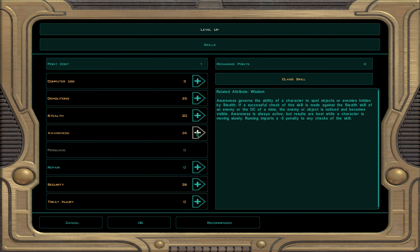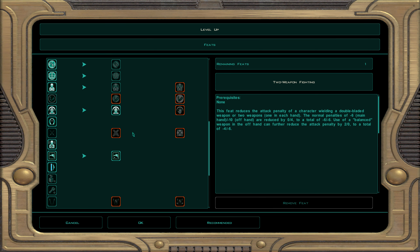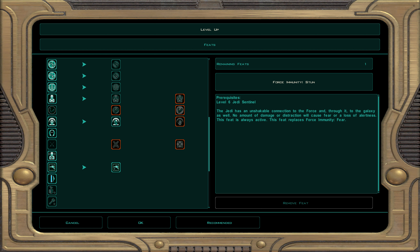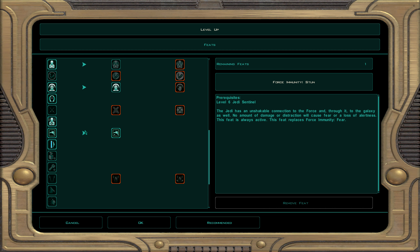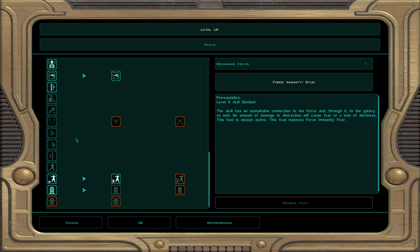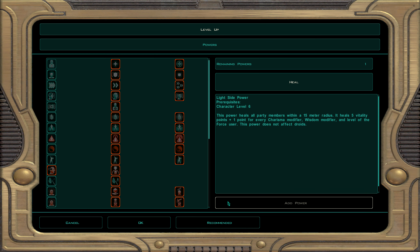At character level 25, dark Jedi sentinel 6 — we're about to fully corrupt Atton. Skills: demolition, awareness, and security. For feats we gain immunity to stun — which is very sexy. We also take precise shot 2: plus two to ranged weapons, and any foe attempting to deflect blaster bolts takes a minus four penalty.